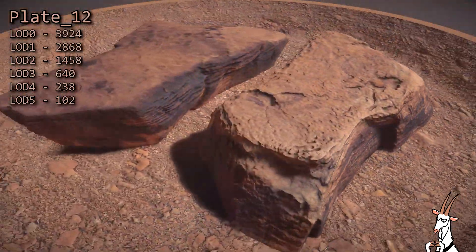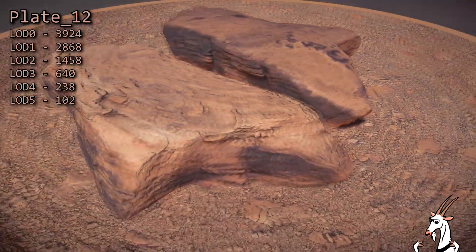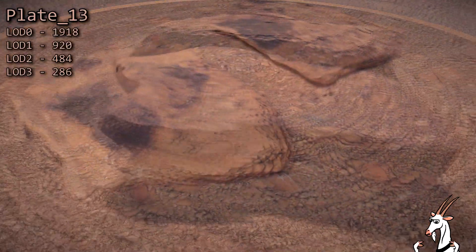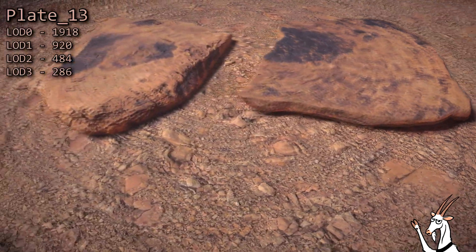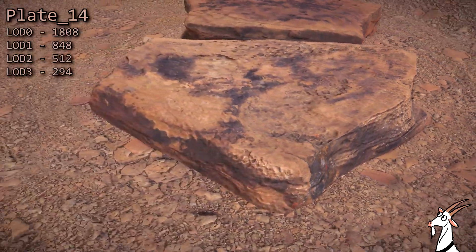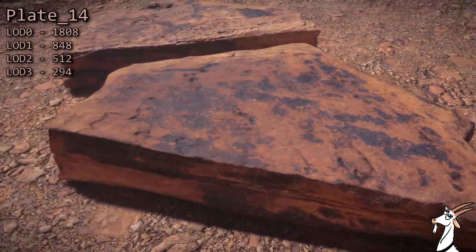Now these didn't start off as small rocks that got scaled up. They were actually very large, very heavy, and really impossible to scan the bottom side. So what I did is I took two different similar looking plates and merged them together painstakingly and created the final fully enclosed mesh. Obviously I'm showing both the top and the bottom of the same item on the turntable.